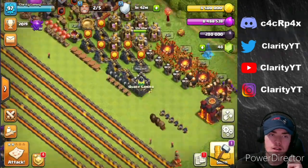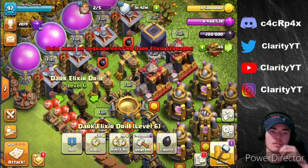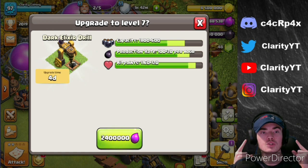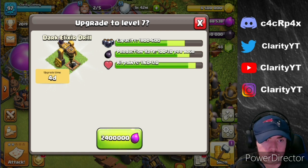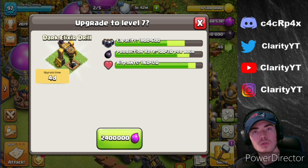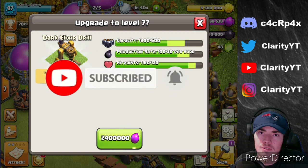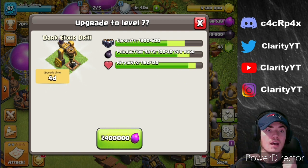Since I have full loot and max walls, I feel like it's time to put two drills down, because I think it's really key that we get these maxed out as fast as possible. We are going to do two dark drills to level seven to clear up some space for my elixir. Before we do this upgrade, if you could please hit that like button and also hit that subscribe button and turn on notifications, because I do post Clash of Clans videos every single day.